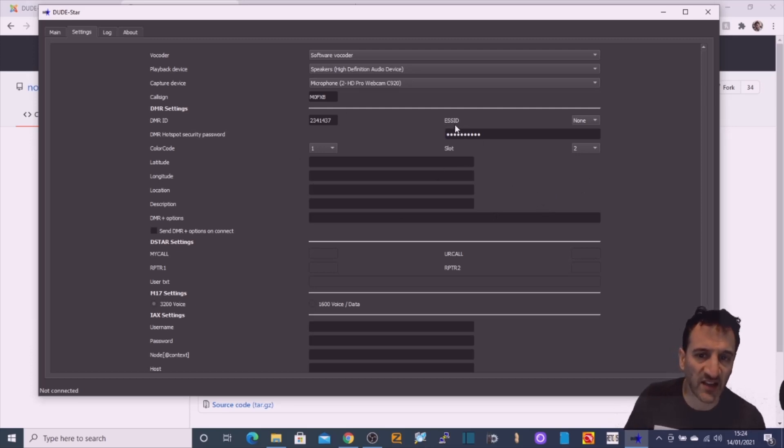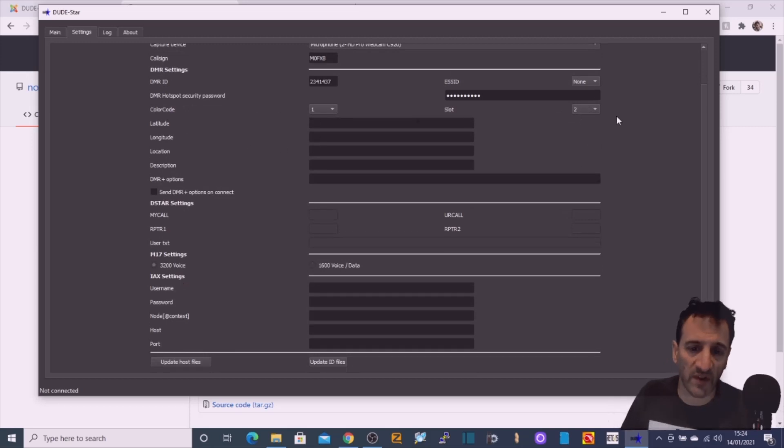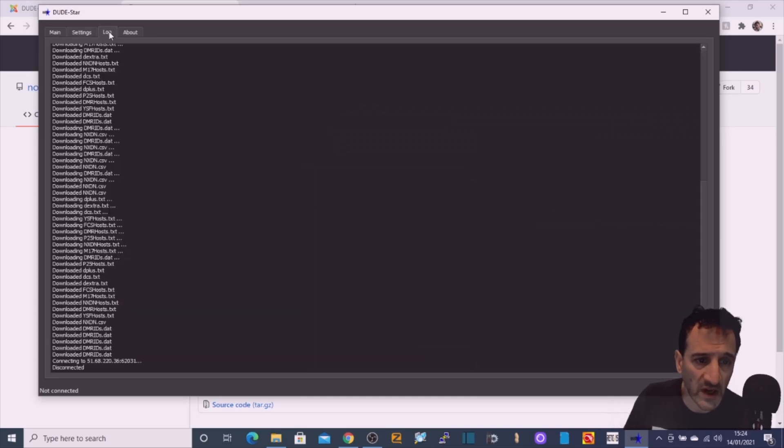In the Settings page, in the bit that says ESS ID, I've put in my Brandmeister password — that's essential or it won't work. DMR ID is here, then my callsign. In these top three lines, by default it said 'Software Vocoder' — I'm guessing that's what's doing all the decoding of the different modes. Then under that I've selected my speakers on this Windows 10 laptop, and I've selected this microphone — a studio microphone called a Zoom HN2 — but you can select anything you like, you get a drop-down list for each. It says Color Code 1, Slot 2 — I've left it at that for now. There's a log there — I don't understand that, that's a developer's thing. There's information here as well.